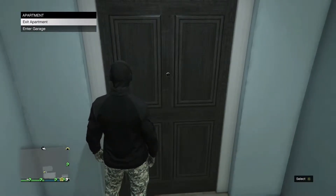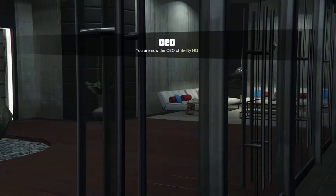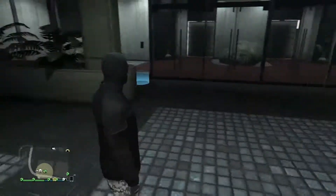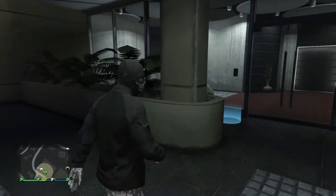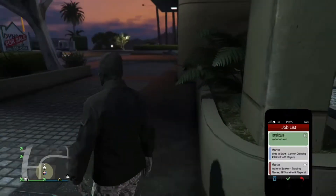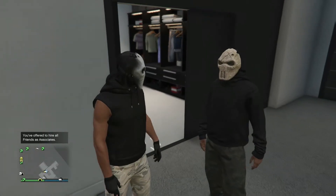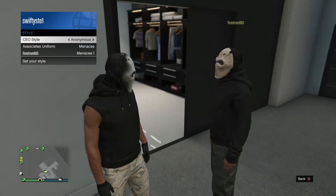Now I'll show you the other way your friends can get the associate outfits. It's tricky sometimes but you will hit it. I'm going to go into my own CEO, and Luke is going to be in his CEO and then join mine. The first thing you want to do is invite your friend to your CEO, so I'm going to do that right now.